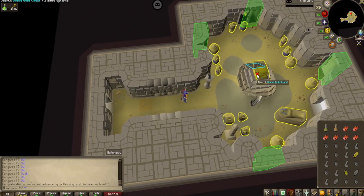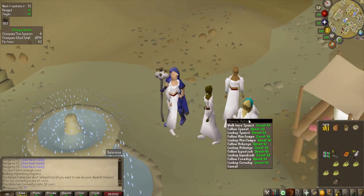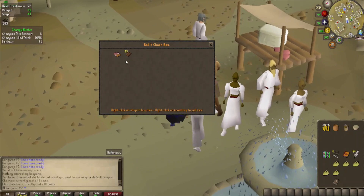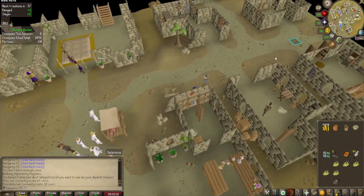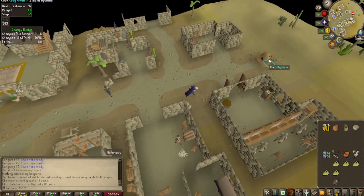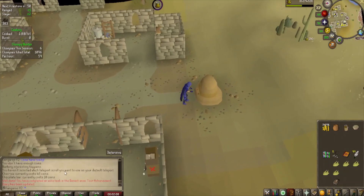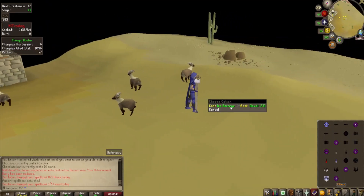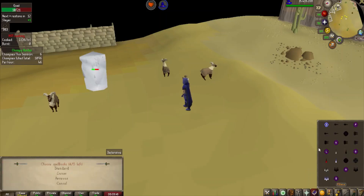Let me go ahead and loot this final chest — and that should be the task. Yep, there's the elite task done. I feel like I've just infiltrated a level 4 cult buying chocolate bars or something, but I have myself all of the ingredients to go ahead and cook myself a Wild Pie at the clay oven over here. And this should be another task complete — there we go, only two left remaining. And now I've just got to go ahead and PK a poor Pharaoh in the desert — looks like it's going to be this poor goat. Sorry, buddy. And there's another task down.